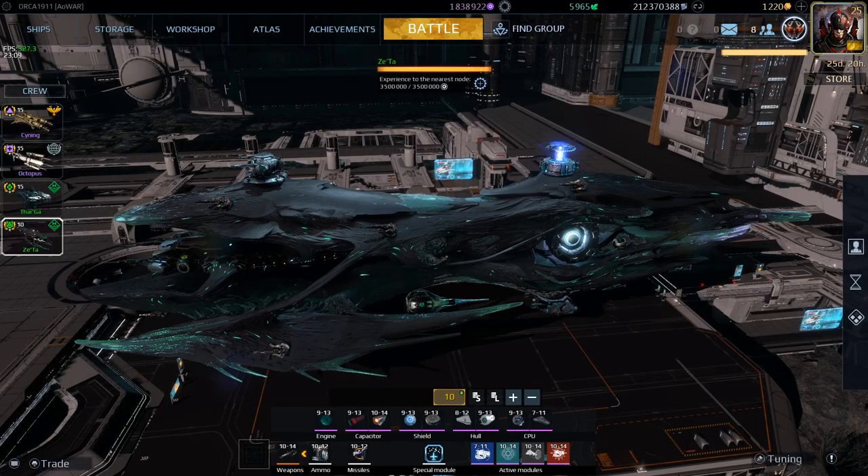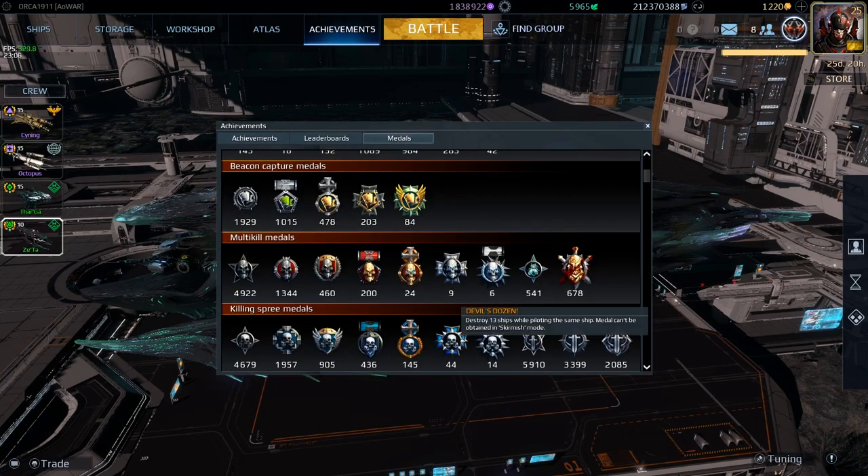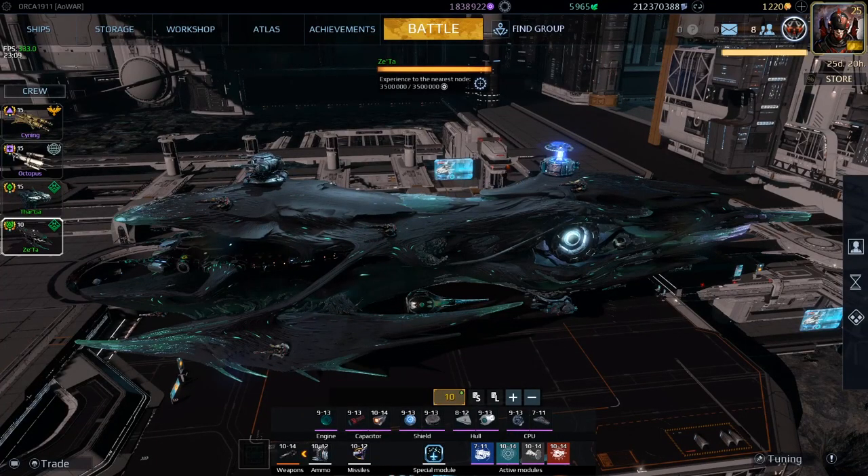Hello everyone. In this video I'm going to talk about the Zeta and the task tied to it called Devil's Dozen. Basically what you need to do is kill 13 players within one life — you can't die. I wanted to approach you guys with a build that's viable for that mission, so hopefully you will manage to complete it, get those medals, and be done with the task.